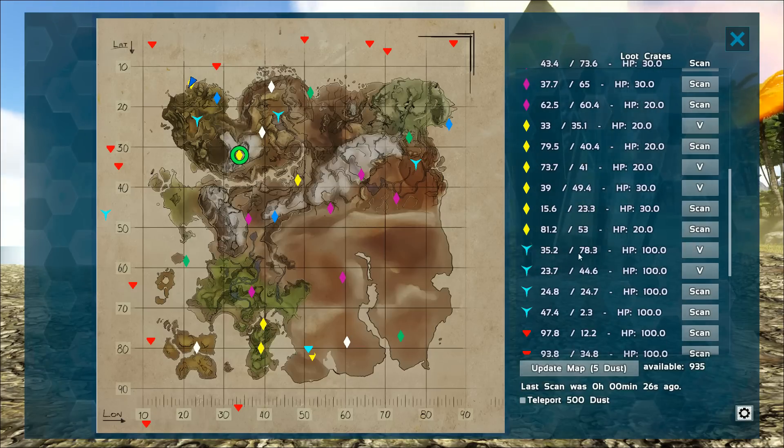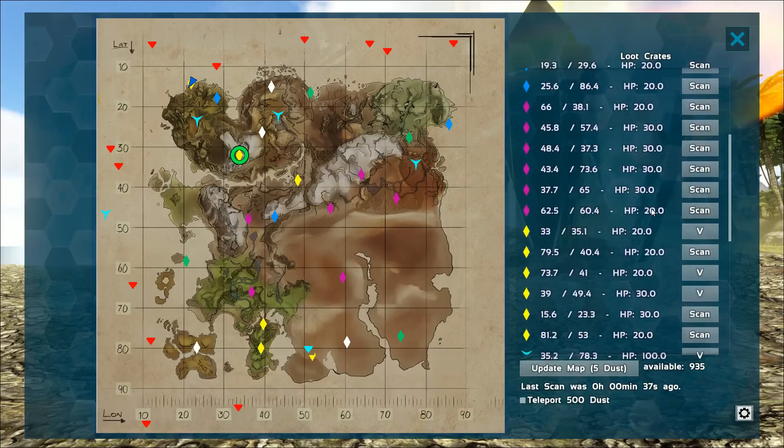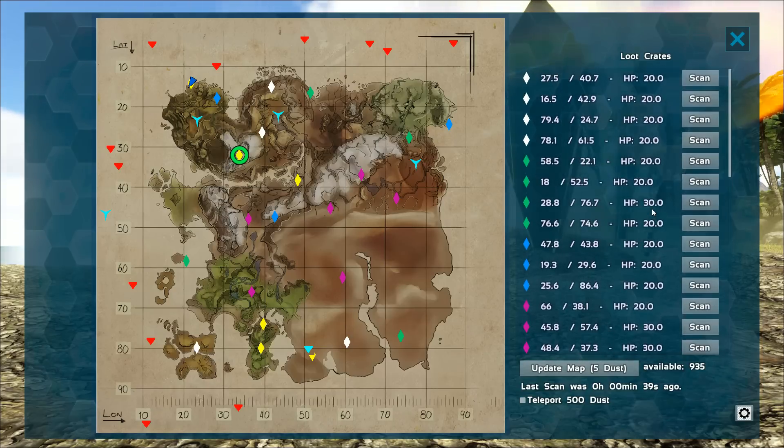Besides the coordinates and the contents, the tracker can help you figure out how long the crates are around. Pretty much all of these will disappear in a few minutes if you only have 20 HP. When you update, you can see it going down.